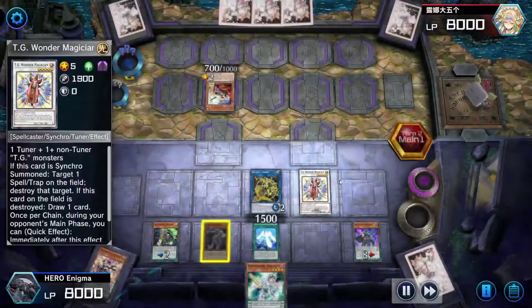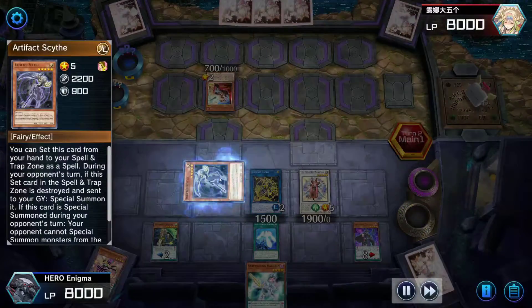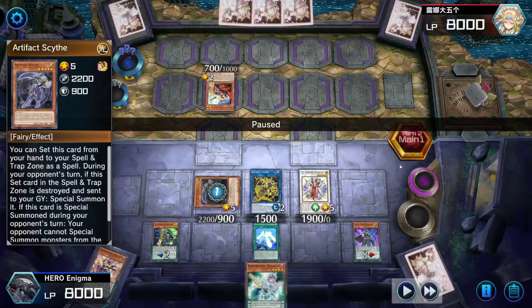Wonder Magician's effect one is special — it synchro summons and pops a Spell or Trap. Scythe comes back. Scythe is not gonna let your opponent special summon from the extra deck, which shuts down I would say 90% of decks, or more.